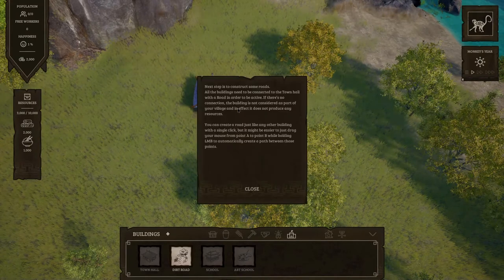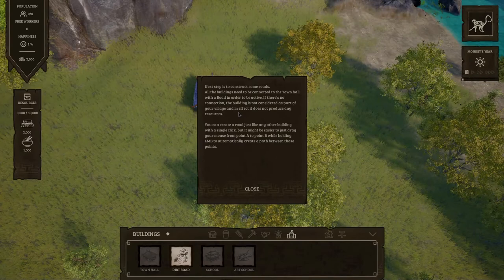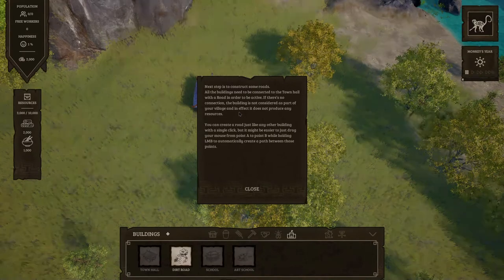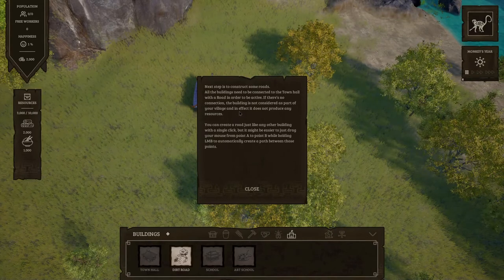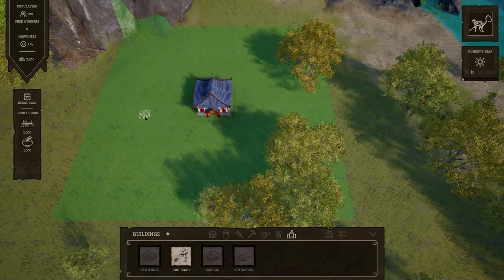Is nobody building it, or is it just appearing? Next step is to construct some roads. All buildings need to be connected to the town hall with a road in order to be active. If there's no connection, the building is not considered part of your village and does not produce any resources. You can create a road with a simple click, but it might be easier to drag your mouse from point A to point B while holding the left mouse button.